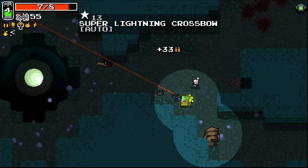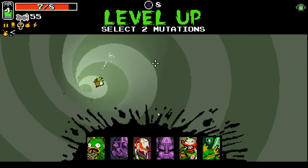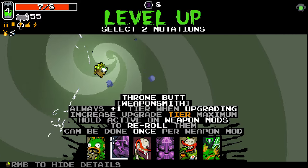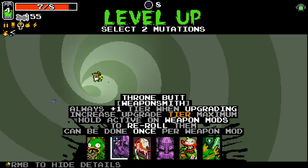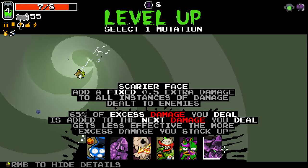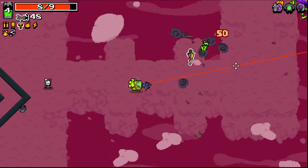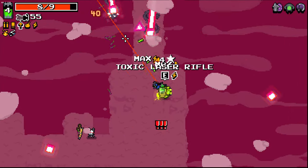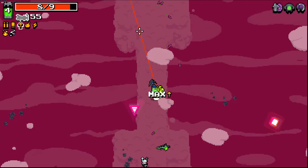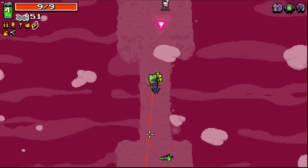Let's fish for something good - super lightning crossbow seems like a pretty good start here. Always plus one, increase maximum health. Hold active on weapon mods to reroll them - oh okay, I like that. And then tough shell - yeah. This weapon is doing us a bang tidy job right now.